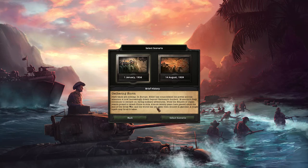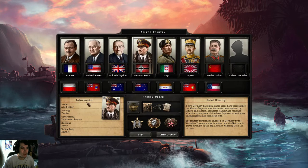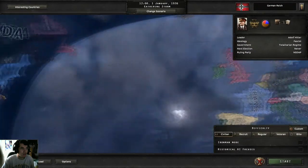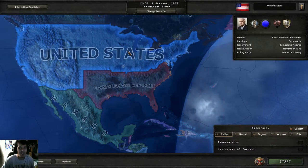Welcome back to another mod for Hearts of Iron 4 — this time it's the CSA mod. I completely forgot I had this mod. Have I done an overview or review for this? I don't think so, but I'm just gonna get to it. As you can see, the Confederate Republic — if I go to select country, it's called the Confederate Republic of America.